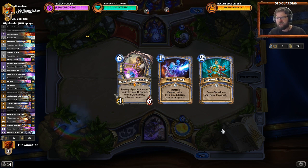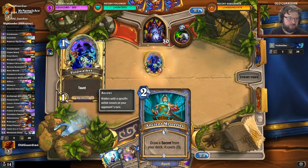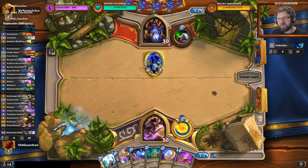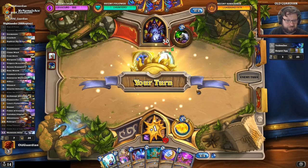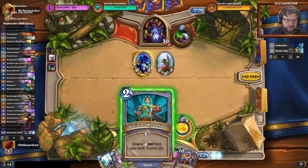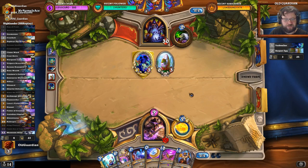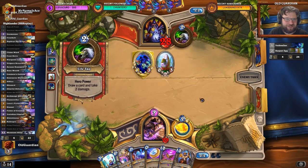I think this looks like a solid opening hand. I believe this is going to be a 2-mana game, so I'm ready to Frost Bolt something. I can try to fish for my Flame Ward. Then I have the Reno available. Depends whether there's going to be lots of Grim Rallies, lots of Deathrattles. I don't manage to pick up the Flame Ward. Do I want to play the Counter Spell now? He doesn't have a lot of spells, so it's most likely going to catch a Grim Rally anyway. I think it's playable here.